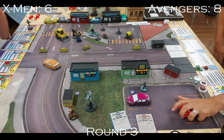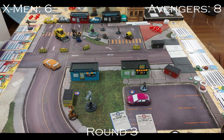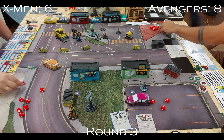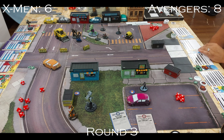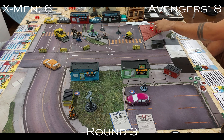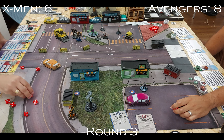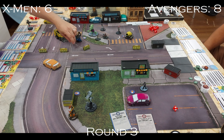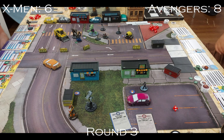Magik activates and uses Journey Through Limbo on Hulk, applying Incinerate and pushing him just within one of Honey Badger but crucially out of one of the Infinity Formula objective. She attacks Groot first — not sure what my thinking was, I do zero damage but get Bleed and Incinerate on Groot, maybe that was the intention. She then strikes Hulk and does four damage — a tasty hit there.